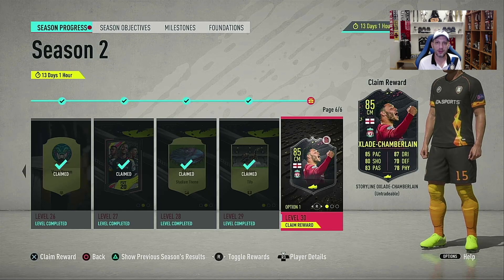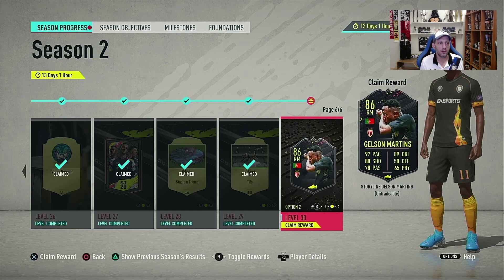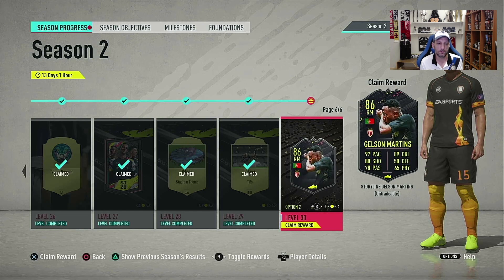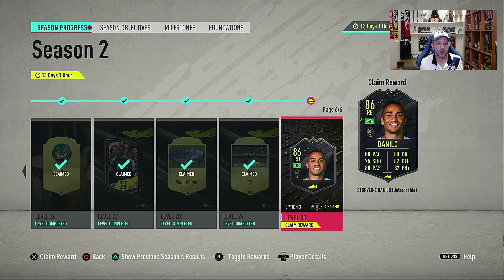Hello and welcome to a new video. This time with another review — we're going to have a Season 2 Storyline player. Now obviously these three players that we had in Season 2, for me, they're a bit worse than Season 1, I think. So we have Vox, we have Gelson Martens, and we have Danilo.